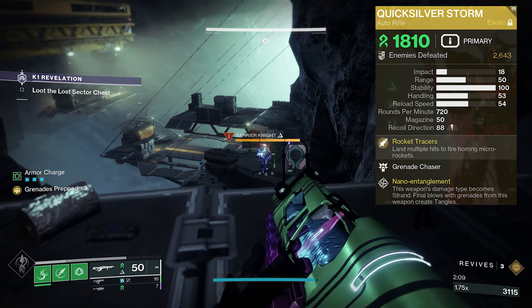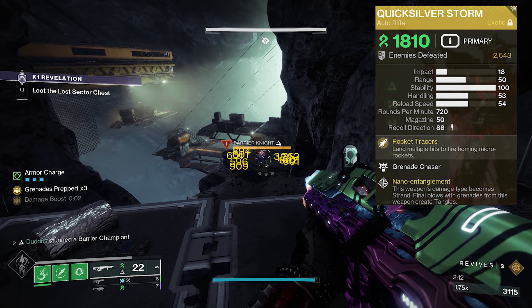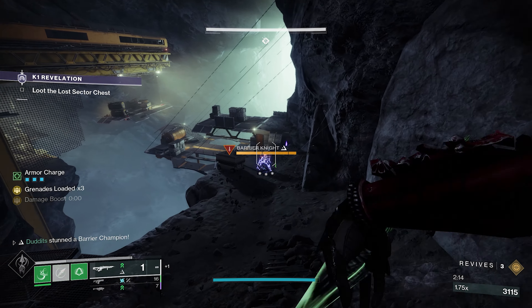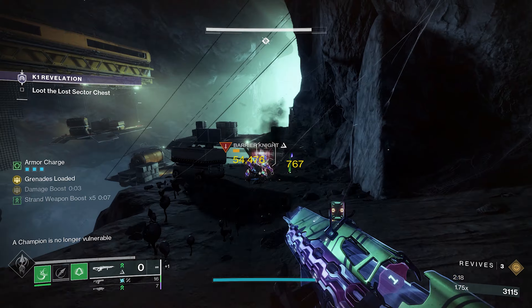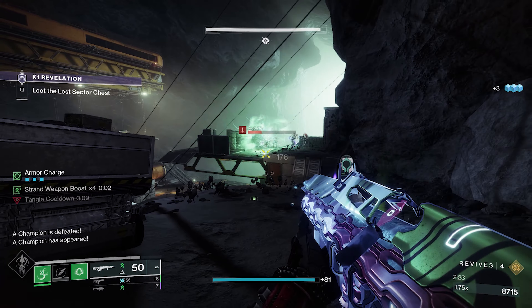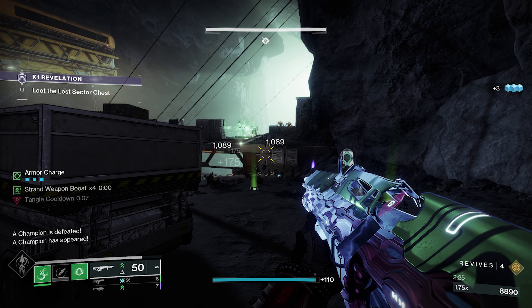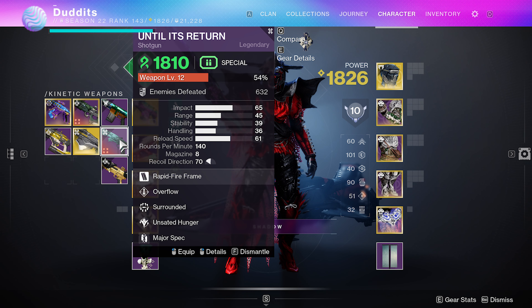Weapons to go with this build: Quicksilver Storm is an absolutely no-brainer, very very easy to use. You'll see here — I'm going to get the grenades charged up, hitting with my ability, times 5 strand weapon boost, and this barrier champion is mincemeat really fast. Pick that up, you've got your Whirling Maelstrom from the tangle — crazy stuff.